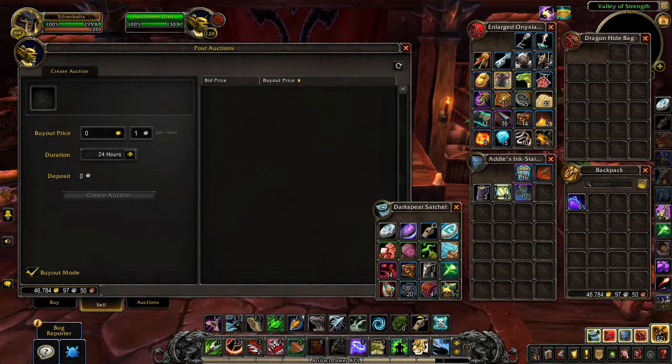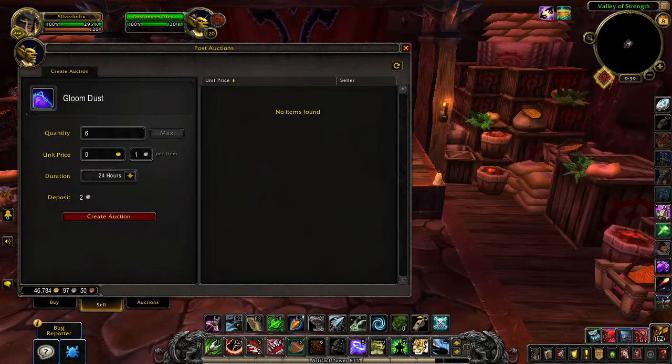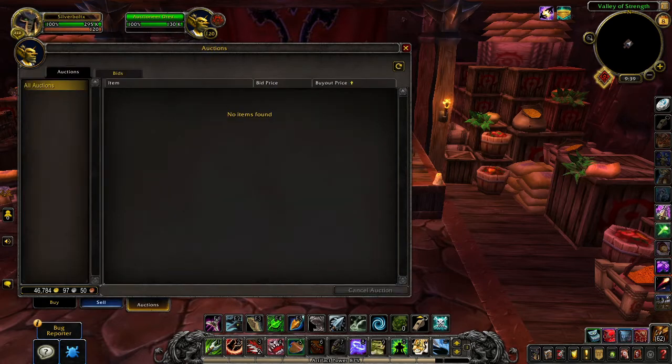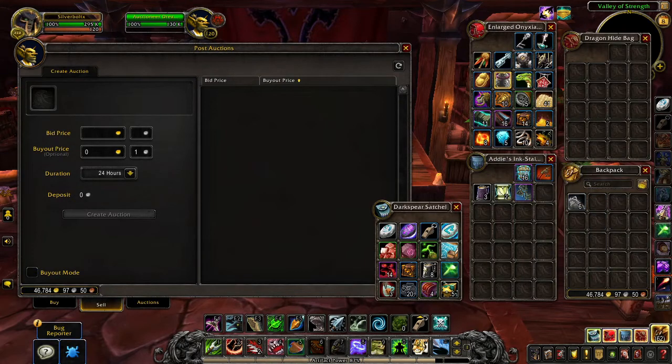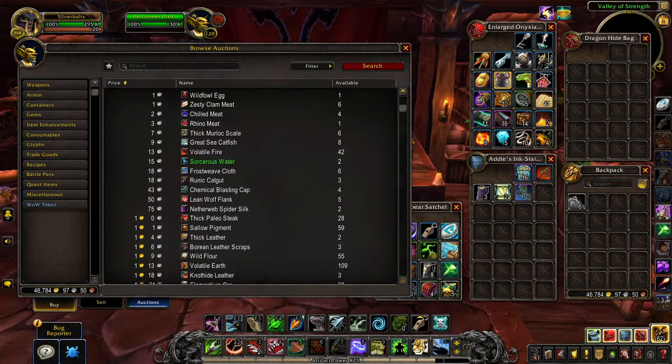Let's try to sell something. I have some gloom dust. No available items listed — you set a unit price, let's say 3 gold, 24-hour deposit, and you can create the auction. The basic selling flow didn't change much. Let me also check the bid mode.